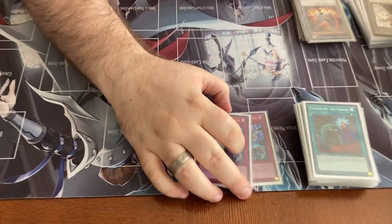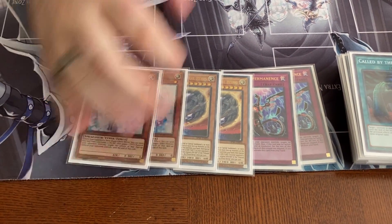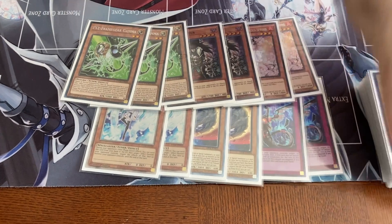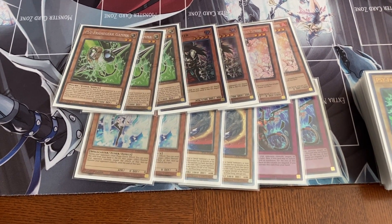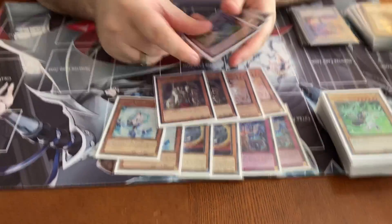And then for the hand traps, we got just a bunch of two-ofs. This is what's different about my list. And then the three Gamma and the Driver. The real true brick. So you actually have a lot of space in this deck. I think Paulo is on 15 or 16 hand traps himself, but he maxes out on like everything. I feel like getting the Obedient Schooled and the Rescue Cat to trigger is too important to not play the Crossouts and the Gammas. So that's why I max out on those.